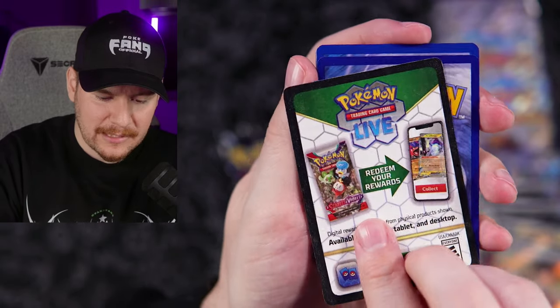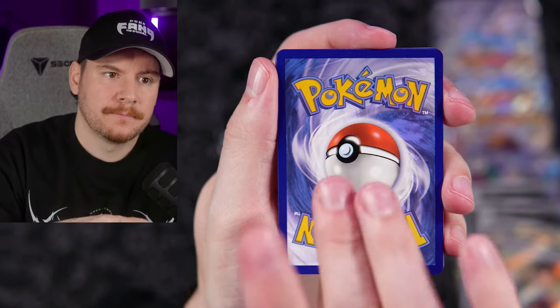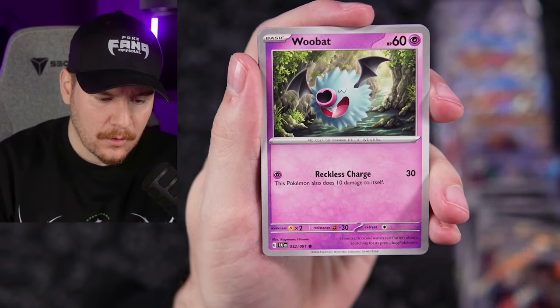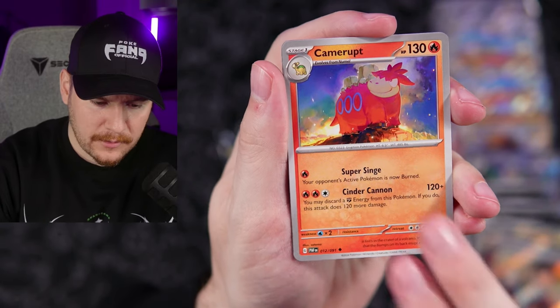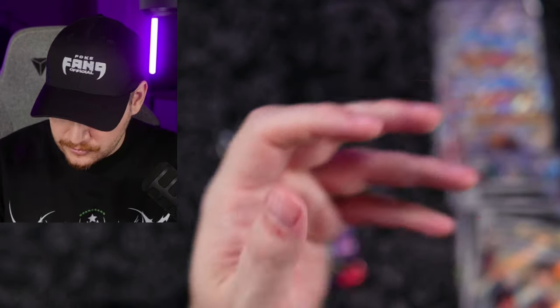Let me know in the comments if that symbolizes something. Code card going out. Darkness Energy — Grass energy, touch grass energy. Grimsnarl, Chincho, Woobat, Scraggy, Swoobat, Moonlit Hill, Camerupt, Houndstone, Magmar, and Magmortar. Interesting.